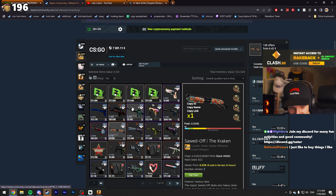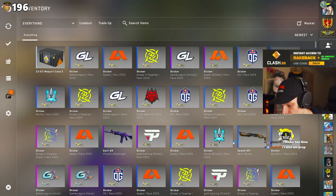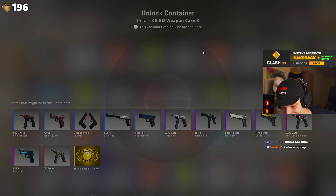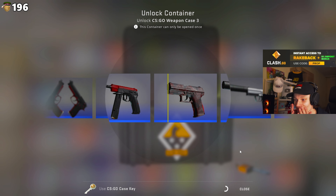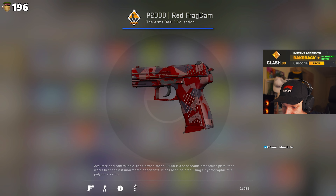I almost forgot about the weapon case. This is for your Weapon Case 3 that you bought - I don't know what year - but you haven't opened it yet. This is what you would have gotten if you opened that case. Here we go - come on, give me something good. Oh no - the worst thing. Listen, you probably would have gotten something better than this honestly.